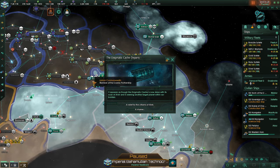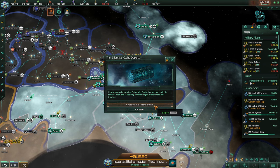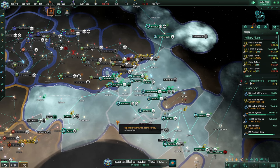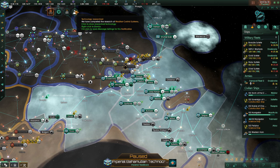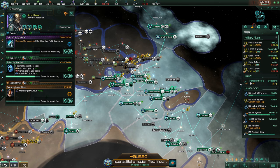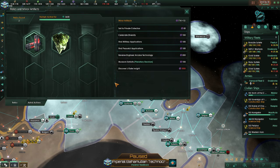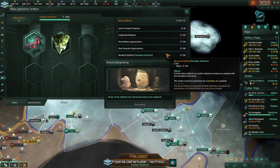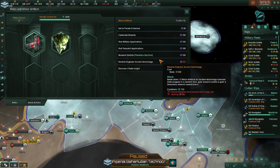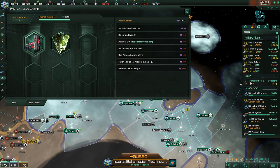That's at full strength. Good. The internet of cache departs — it appears as though it is now done with its scans of Yirish and is seeking another target planet within our system. A shame. New technology discovered — what did we pick up? More city districts, that's great. Let's get metallurgist output, because I was just complaining we don't have a high enough alloy output, so that would help. And then of course we'll activate the relic again — we can reverse engineer the tech again. Give me a bunch of physics research, and I think we'll continue to do peaceful applications and do happiness for now.